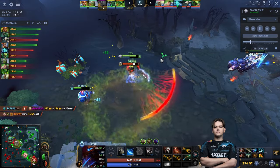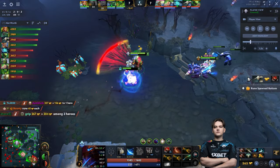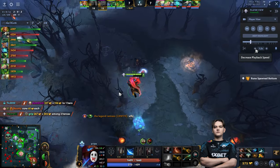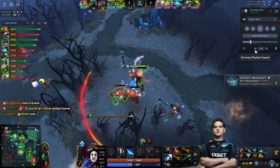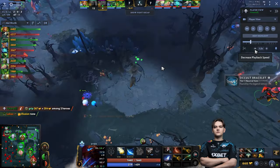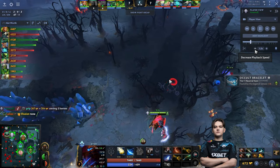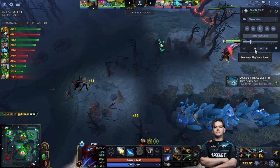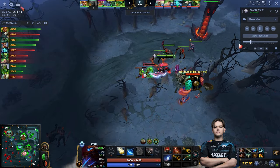He goes to kill Snapfire mid while also helping Storm secure the mid tower. This is a very good rotation — he gets one kill and one assist for around 200 gold total. Then he goes back to the lane to clear the wave and finishes his Mask of Madness, which will boost his farm even more. He farmed a small camp at 30 seconds to the stack, then goes to the lane to clear the pressure off the tower.